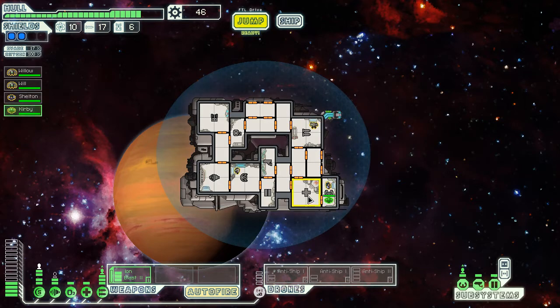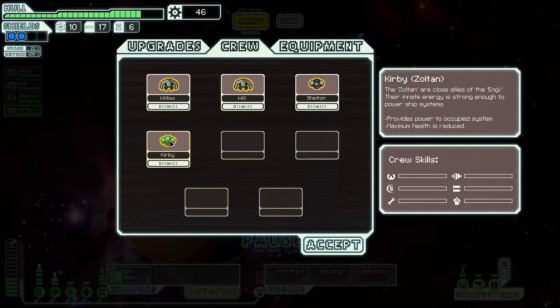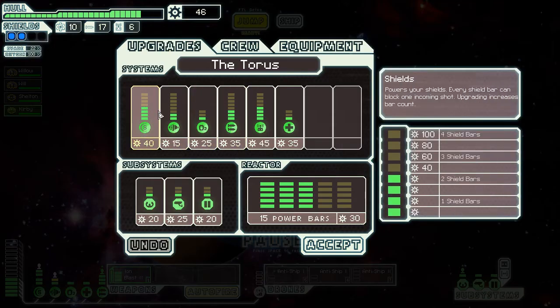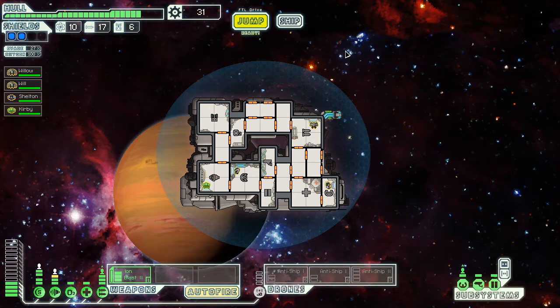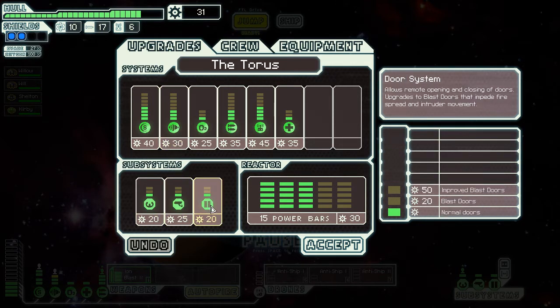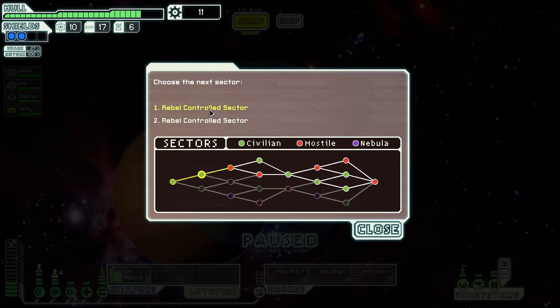We got a Zoltan! Sweet! These guys' health is not so great, but they provide power to an occupied system, so we get a free power unit. I'm going to put him on our engine. Since he's the only crew member we have left and we need a hundred to get to our next shield level, it's probably more efficient to get our engines next. I think I'm gonna get blast doors so in case we get boarded I'll have more options.